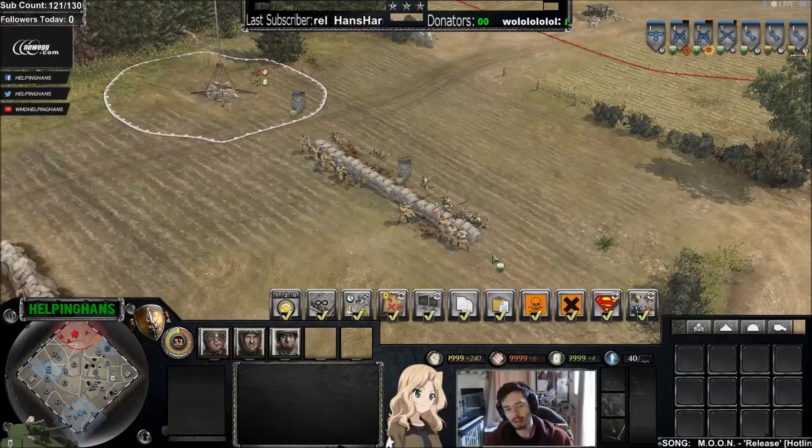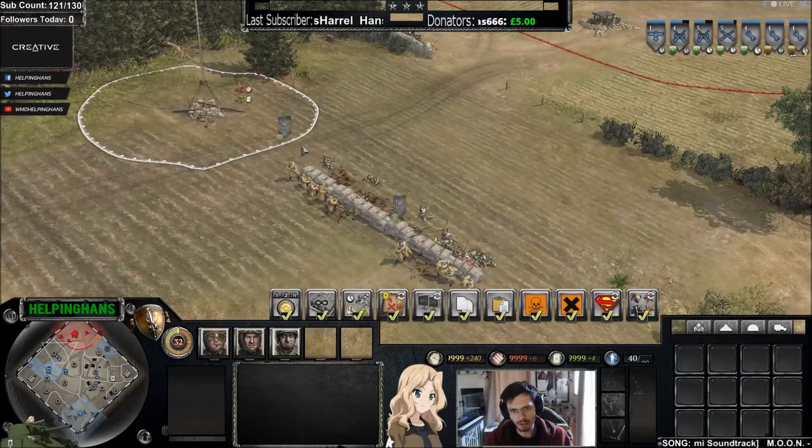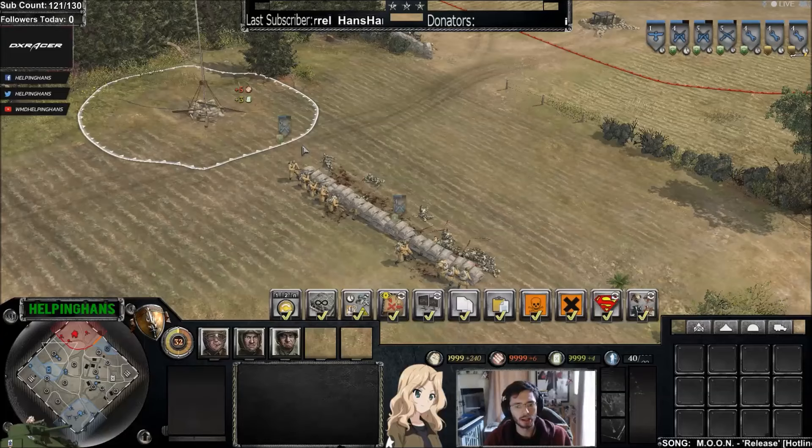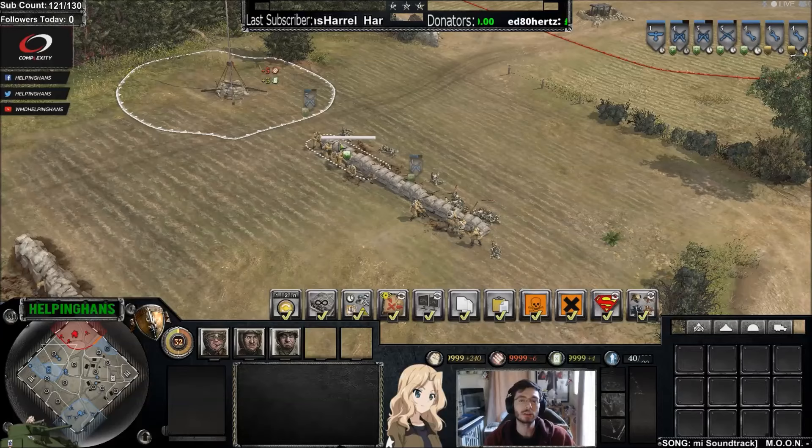That will happen the same way with riflemen. Units with machine guns—like commandos, rangers, PPSH-upgraded conscripts, Stern pioneers, and panzer grenadiers—all do better up close. So make sure that whenever you have an engagement, you're at the right distance to have the best possible outcome.